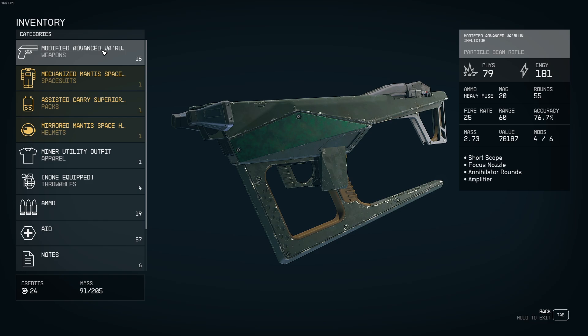As far as mods go, we're using a short scope to get 50% more damage later on. We're using Focus Nozzle because Spread Nozzle does the same amount of damage as Focus Nozzle, but you would have to roll 3 crits with the Spread Nozzle to deal the same crit damage as Focus Nozzle.